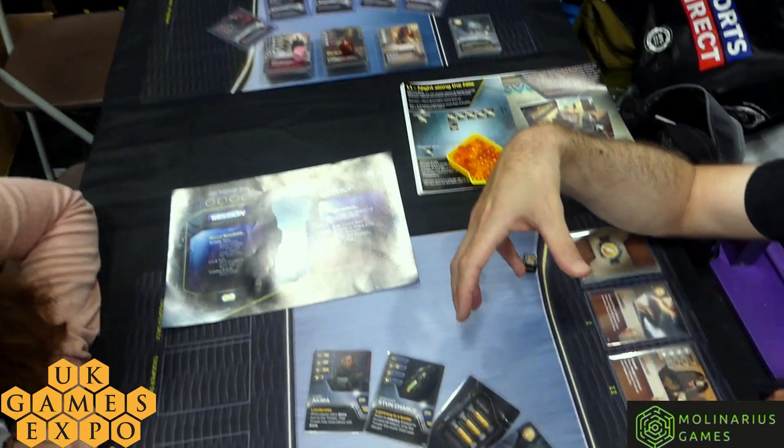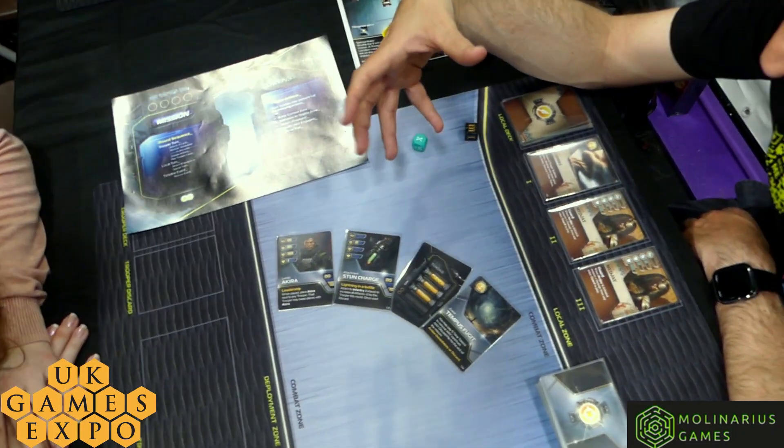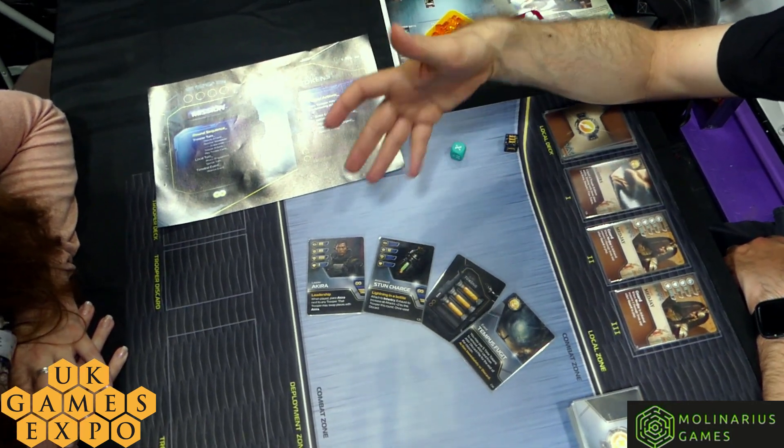So, there are eight eras, each era has three levels to it. In the main game, there'll be at least 24 levels in that first box. As a commander, you look after a range of troopers, and in your deck of cards, you have four different card types.